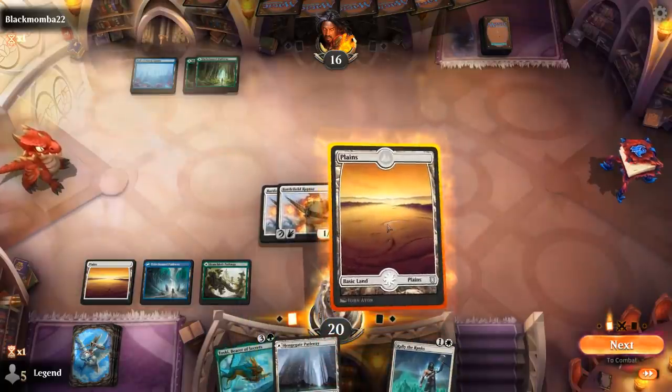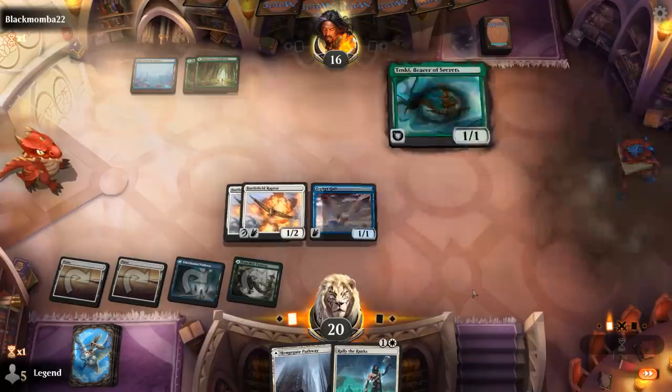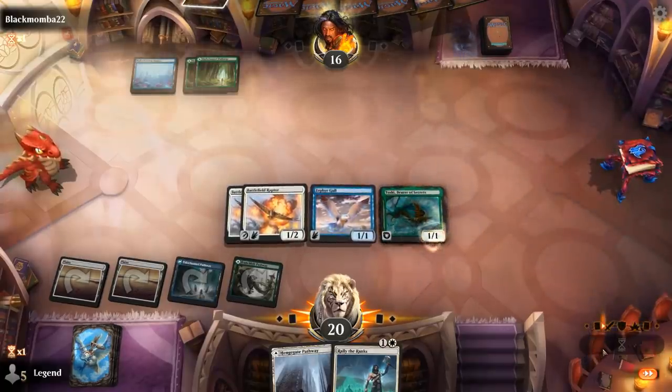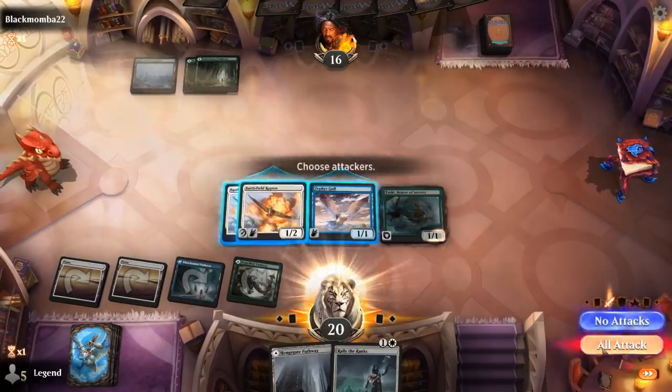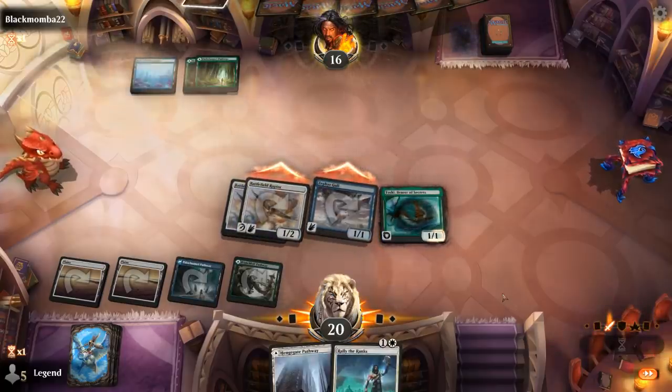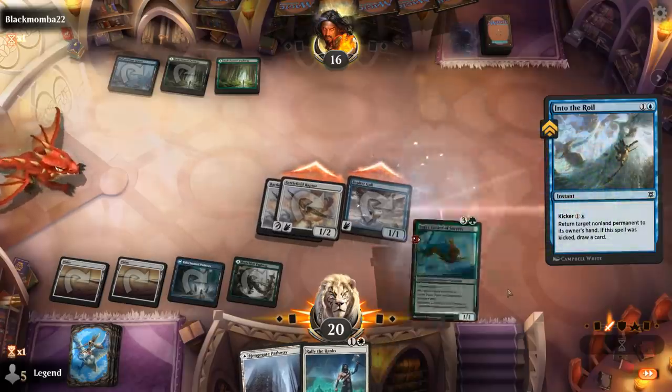There's a Rally — turn late, but still take it here. And it's time for Toski. Draw 3, hopefully. They might have a Bound spell into the Royal. Fair enough.